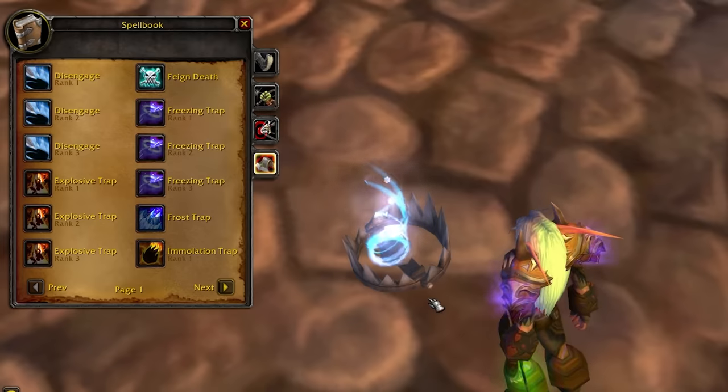Being feral or balance and just throwing on as much intellect and spirit gear as possible will be fine as long as your tank isn't trying to do crazy pulls. There is even a feral spec involving hearts of the wild towards the bottom of that tree that players used back in classic to successfully be able to tank, heal, or DPS depending on their gear setup — but that's very much a very late game thing due to how many talents need to be invested. Also due to druids being able to fill multiple roles, if you do want to be flexible, you kinda need to be maintaining multiple gear sets.